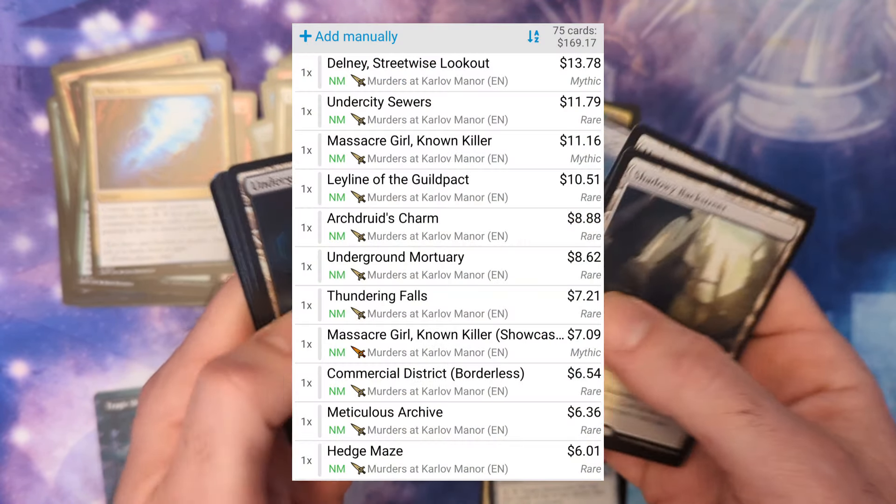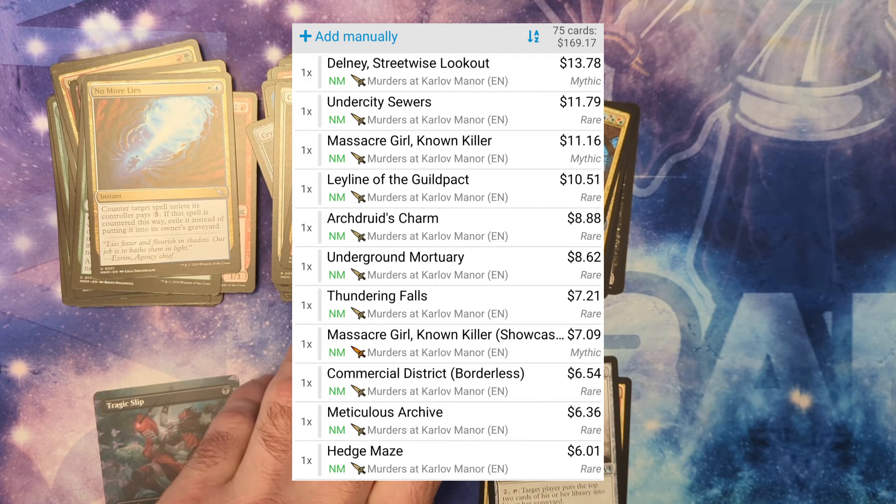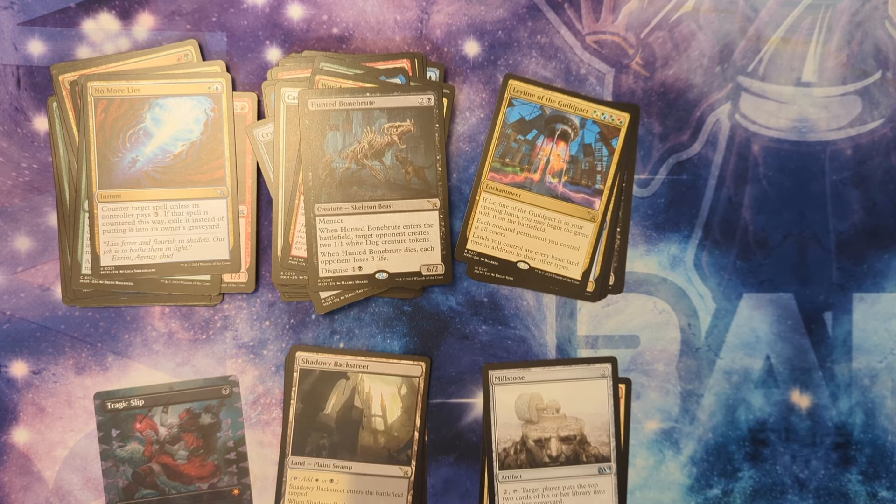I would not be opposed to opening more of this set, but yeah, we've got cowboys cards coming up — Outlaws of Thunder Junction, Modern Horizons 3. I'm just not going to get to upload at the same frequency as before. Thanks for watching, and thanks to those that have stayed subscribed through the four or five month hiatus. We'll be back soon — I should have Outlaws sometime next week and yeah, we're gonna do it.